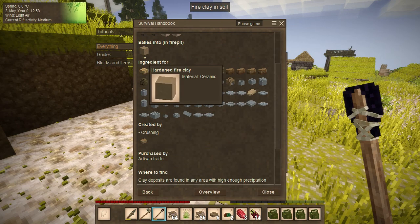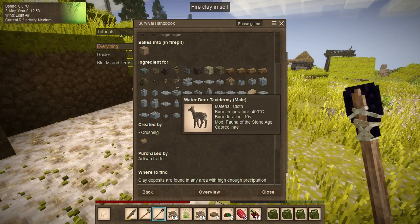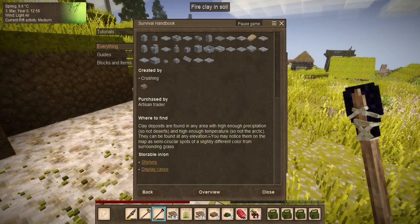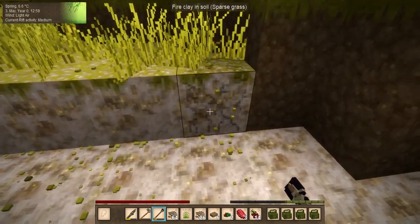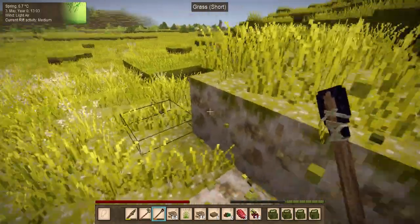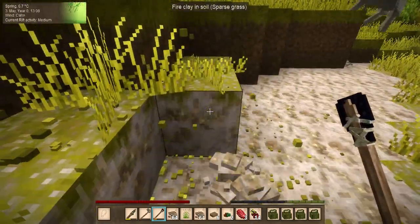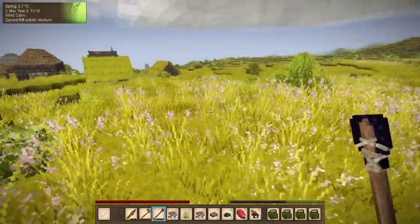Okay - hardened fire clay, clay oven, taxidermy. Empty skips - those are for beekeeping, which we will be getting into. Clay is important because you need clay to get into pottery, and there's a whole bunch of things you can do with it.